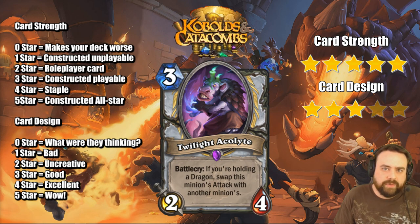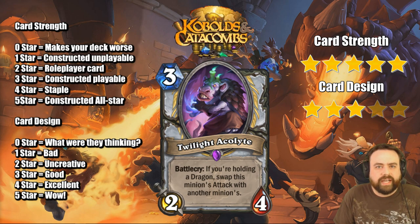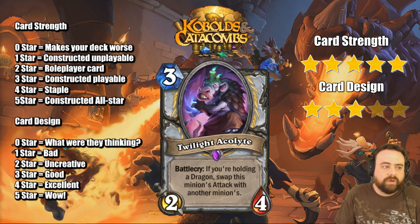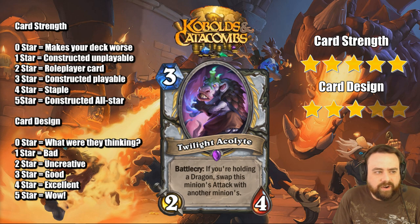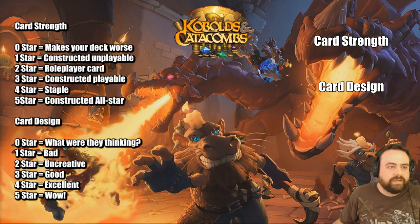Twilight Accolade is another Priest epic you might have to craft. If you're holding a dragon, swap this minion's attack with another minion. That's very good, both in the early game and especially good in the late game. One of the Priest's weaknesses it sort of covers up — you can't kill that Ysera, well now you can swap Ysera's attack and even steal it with a small Shadow Priest. Very good card, we'll see a lot of play. It's just filling the holes that Priests have with Shadow Word Pain and Shadow Word Death. Just kind of not a fair card. Very good in Dragon Priest.